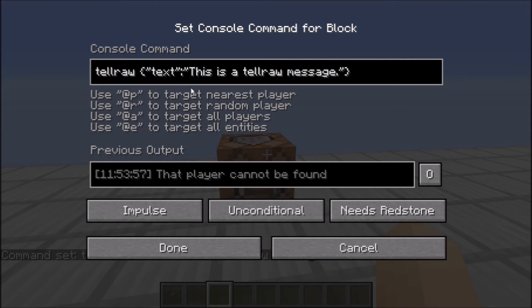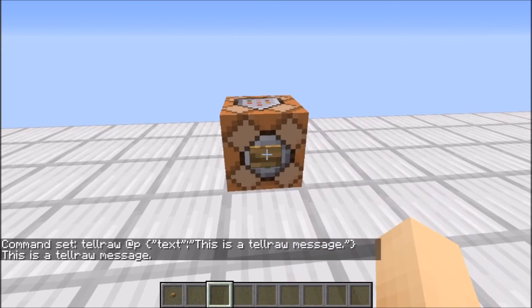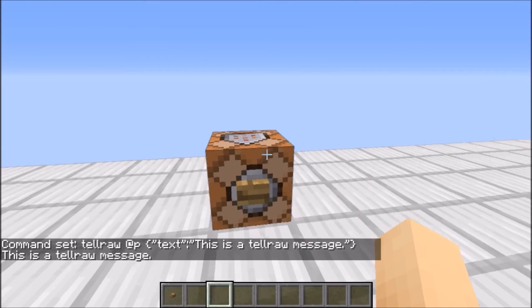I made a mistake — I forgot to say who you wanted to talk to. So after TellRaw, you want to type at P, or whatever player name you want it to say to, then press done. I'm sorry guys. Then press the button and it will say right there: 'This is a TellRaw message'.